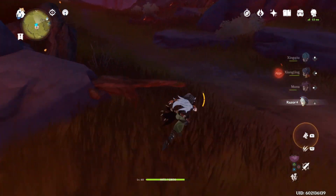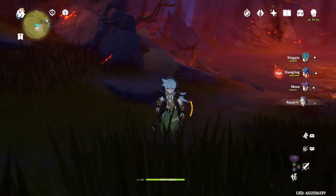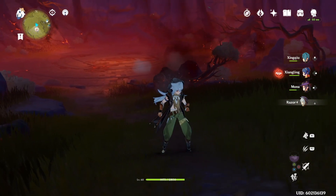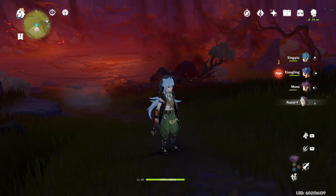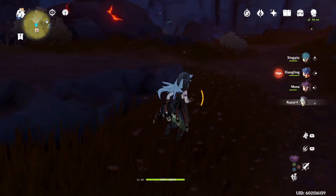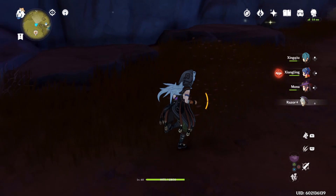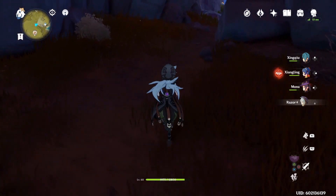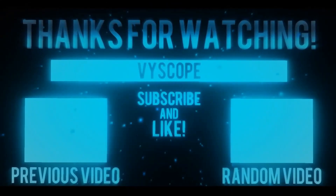I think I like the hydro resonance for the healing because otherwise the Rain Swords feel a little underwhelming without the right artifacts. If you don't have great artifacts, I'd recommend using hydro resonance just to increase the healing. I'm really thinking about switching out Zhongli — I might swap him for Fischl, and the double resonance might be kind of overpowered. If you have any questions or suggestions, drop them in the comments — I'm always down to try different builds. Hope you enjoyed the video!